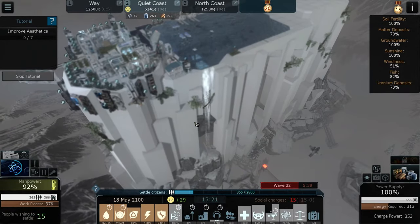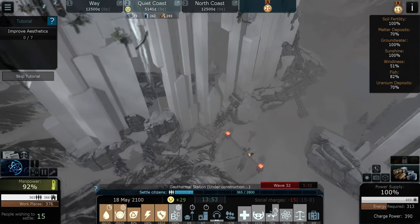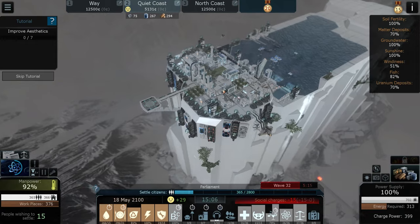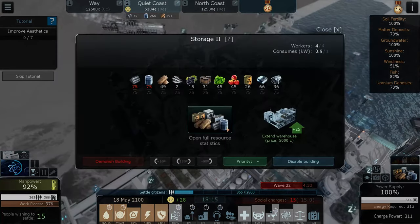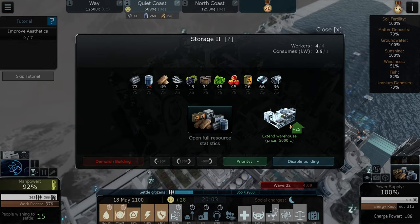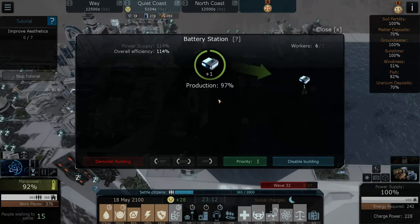A lot of this is going to be sped up because it takes a long time. We do have the imminent threat of waves of enemies coming in trying to steal our resource center - which is a storage unit. I can upgrade it again but I don't want to right now.